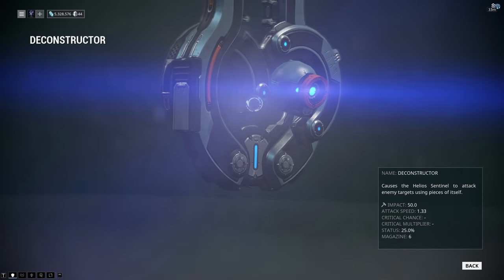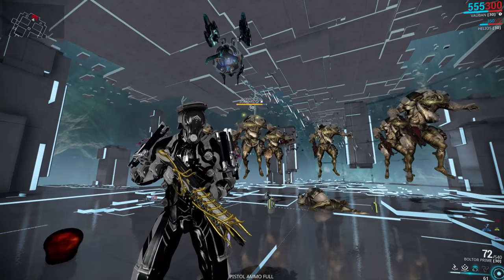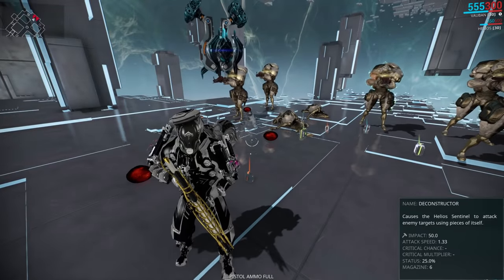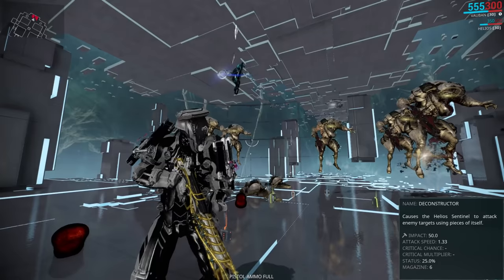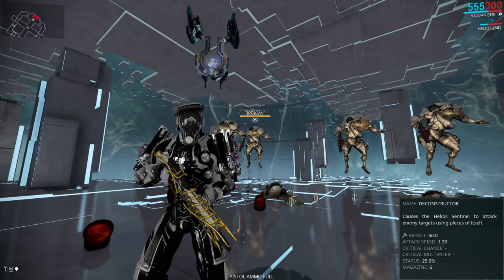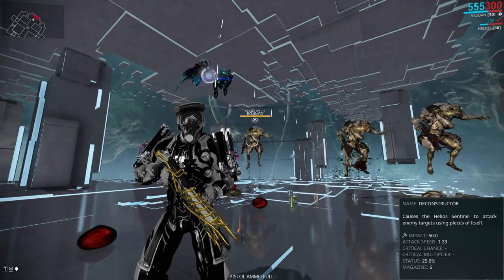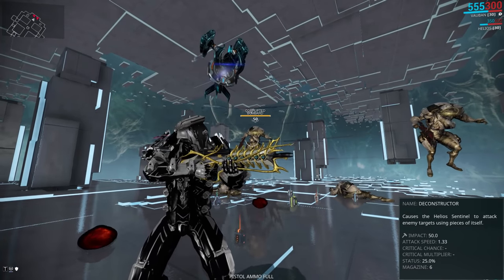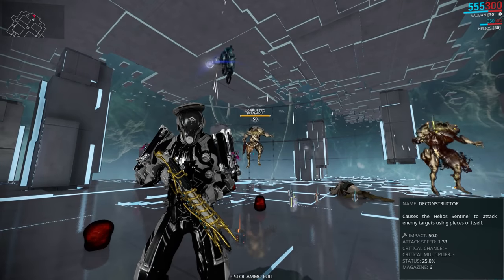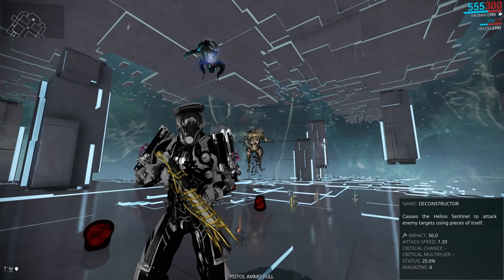The Deconstructor is exclusive to Helios so other sentinels can't use it, and it's not a real weapon. Mechanically it's a glaive, using melee and glaive mods, but instead of shooting glaives Helios hurls parts of himself at enemies. The in-game information is incomplete — attack speed is correct at 1.33, there's no critical chance or multiplier, 25% status chance, and a 6-round magazine. He throws three different parts in order: the first does impact damage, the second slash, and the third puncture. So it's a bad idea to use impact damage mods because it will only affect one of the three glaives.